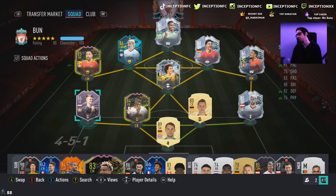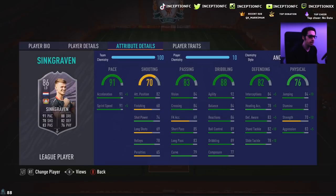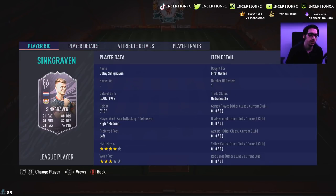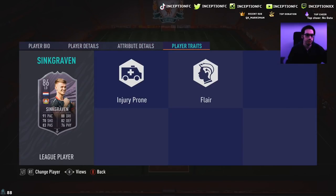For today's video, we are taking a look at Sinkgraven's card — I apologize if I'm mispronouncing his name. He's 5'10", high-medium work rates, left-footed, 4-star skills with a 3-star weak foot. Player traits: he has the injury-prone trait and also the flare trait.